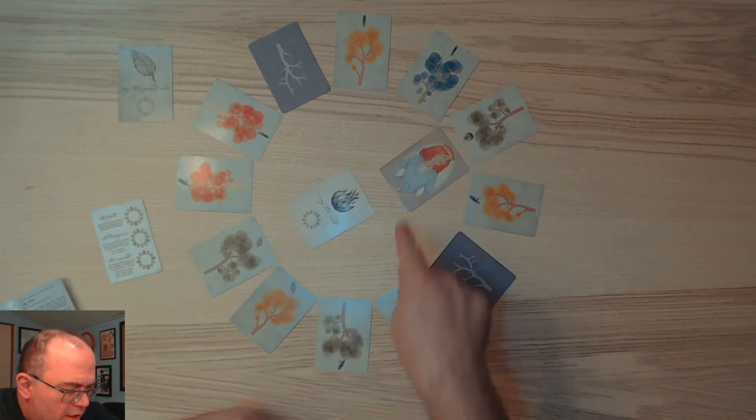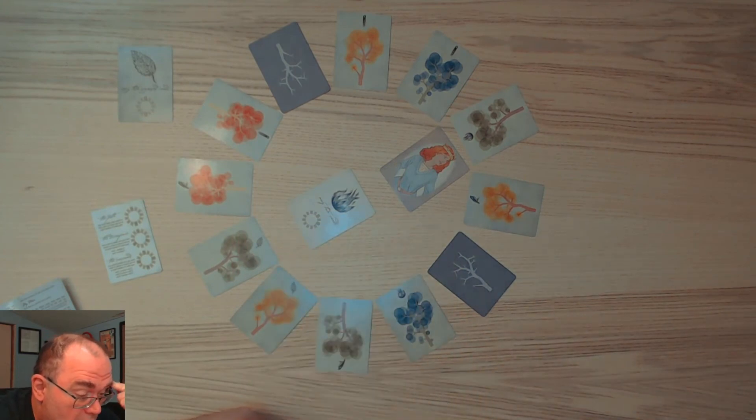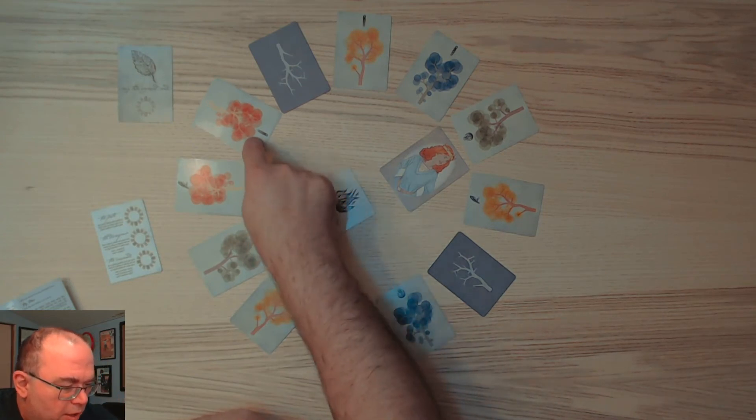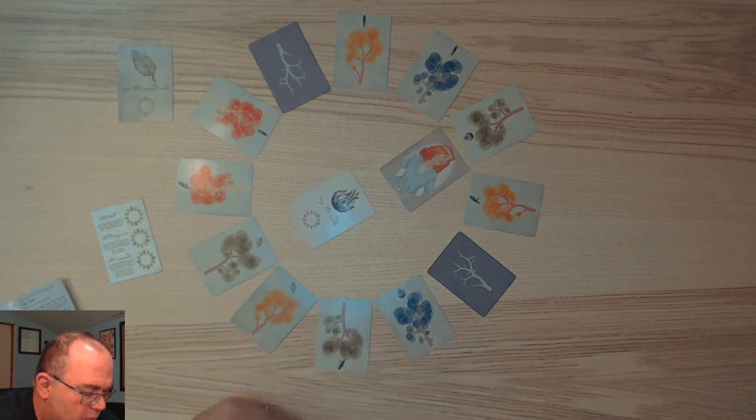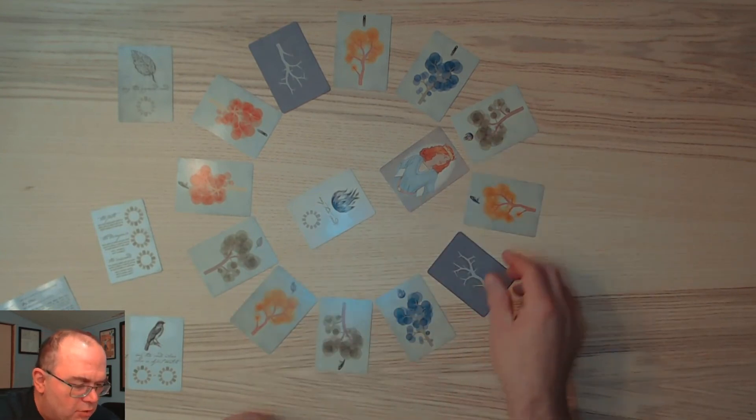Now we've got a crossroads set up. Unfortunately this doesn't quite work - it almost does, but these are two blues and we would need this to be a red. However if this were over here - but I've already swapped any two cards so unfortunately I can't do anything else. So we'll stick with that, we'll go into our night phase, we're going to do the crossroads and also do this opposite pair - so the crossroads each of these get turned around.